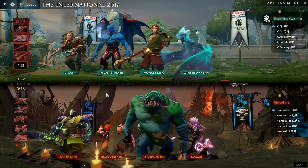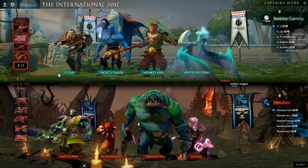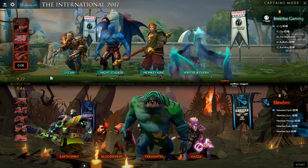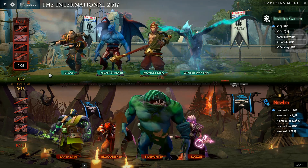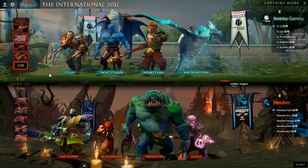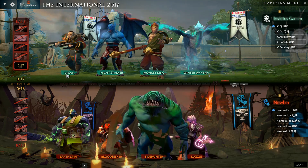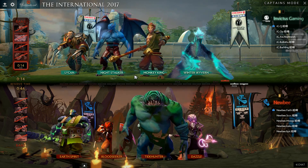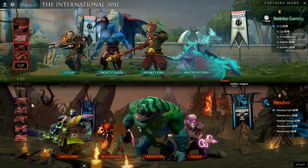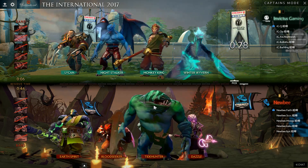The reason I said that is because team fight is super important and Tide Hunter just destroys team fights with Ravage. My only issue is that looking at Newbie's lineup right now, team fight is not what it screams to me. Earth Spirit and Bloodseeker - Bloodseeker is not really the hero you think about when you say team fight.